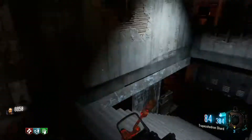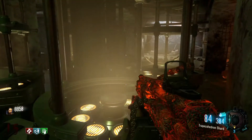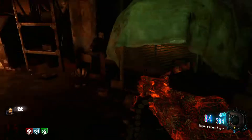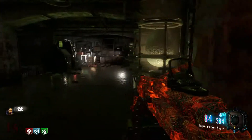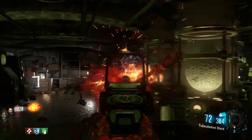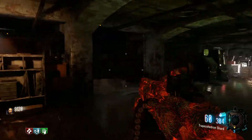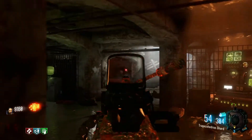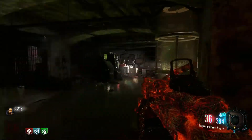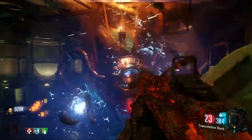The next step is to go back to the hatchery with the egg and incubate it. Place it in the machine, start the generator, and it causes a lockdown mode where you have to kill the zombies around it. Just like with the pods, when you kill zombies a lightning bolt will shoot at them to power the egg back up. Have pack-a-punch guns here because it makes killing super easy.